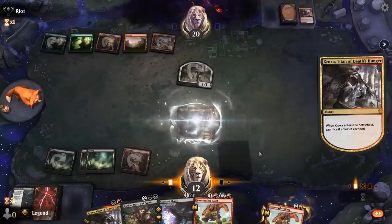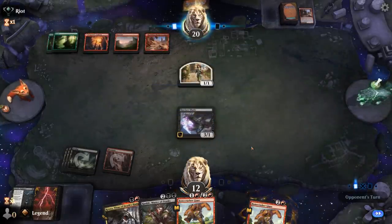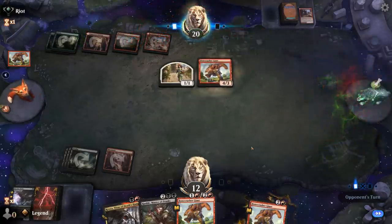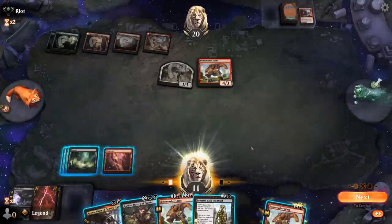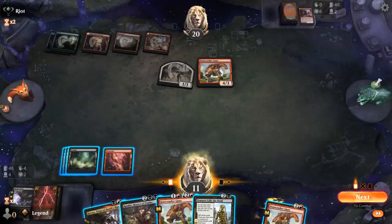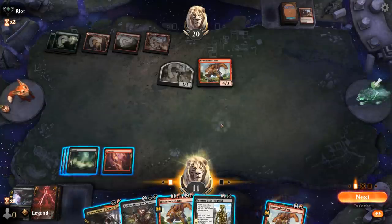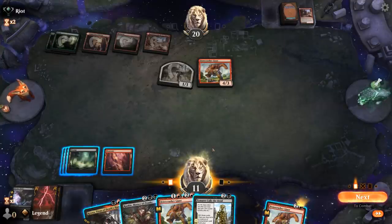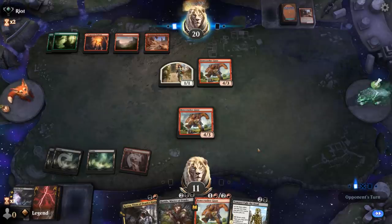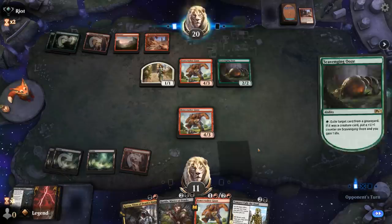Opponent plays Smashing. Now probably a good time for Kroxa. They could Dragonfire Kroxa so it gets exiled before going to the graveyard, but then they have to discard the other card in hand — and with a backup Kroxa we don't mind. Opponent does exile Kroxa — they had another Smashing. We'll play Shade so my opponent is top-decking. They don't have a large creature to leverage Cleave or Henge, so I don't hate my spot. Bonecrusher is not a bad draw. Tymaret Calls the Dead — not a great spot for Rankle.